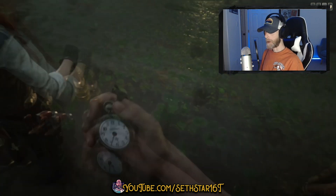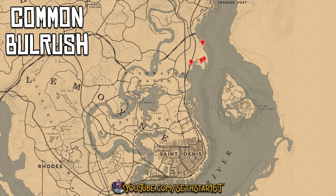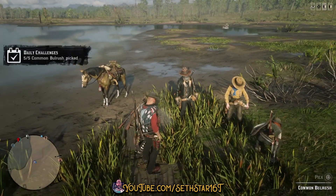60-second Red Dead Online daily challenge guide for May 12th, 2020. Number one: common bull rush picked, marked on the map by the red pin points. Today let's pick these up on the far east coast — those are the closest to our traveling lady.